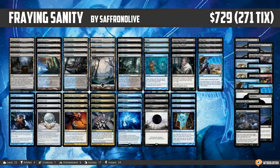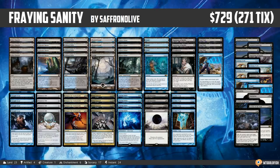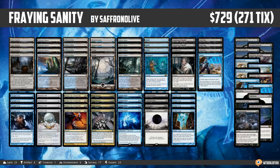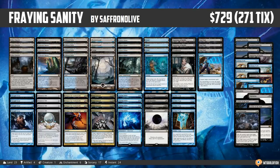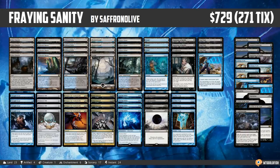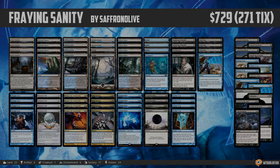And that's Fraying Sanity for Modern, and that's our Against the Odds deck for this week. So how is this going to work? We'll see. We've played mill decks in the past, and the big update here is Fraying Sanity. I think it's going to be pretty good — the fact that it doubles all of our Mind Funerals and Glimpse Unthinkables and Archive Traps means we need so many fewer mill spells to win the game. Plus we have that nut draw where we can just Archive Trap twice with a Fraying Sanity out and win the game. Fraying Sanity really bumps up the power of Mill. It doesn't solve the Emrakul problem, so it'll partly depend on matchups and drawing the right sideboard cards. I'm excited for it — I think we can get some wins with it. Thank you very much for watching, I hope you enjoy the gameplay videos.